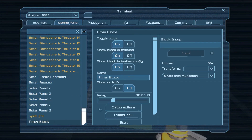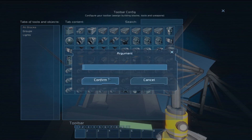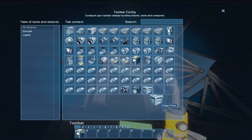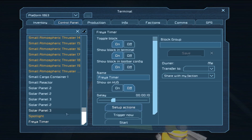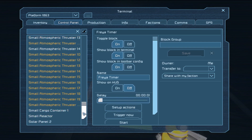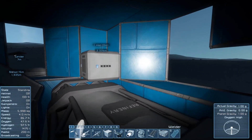Then we need to go to our timer block — it helps to rename this so you can remember what it is. We're going to call this 'Freya timer,' and in here we're going to put the programming block we just placed, set to Run, nothing in the argument box, and then put itself at the end set to Start. The last thing we want to do is change this delay down to one second. That's pretty much everything set up, except we want to be able to see what the script is doing.